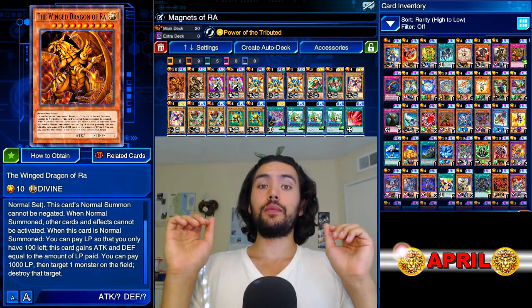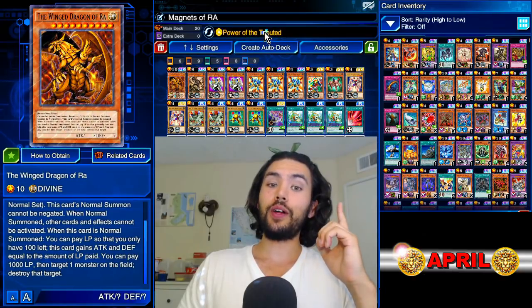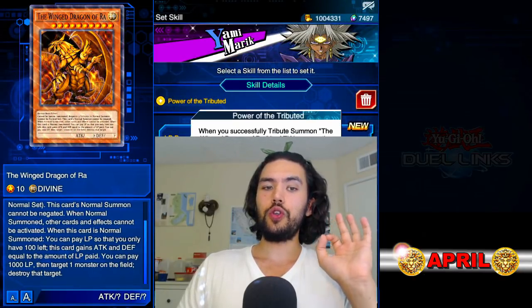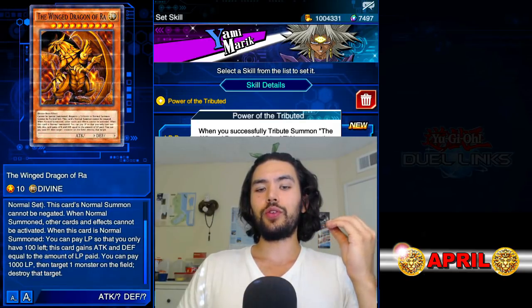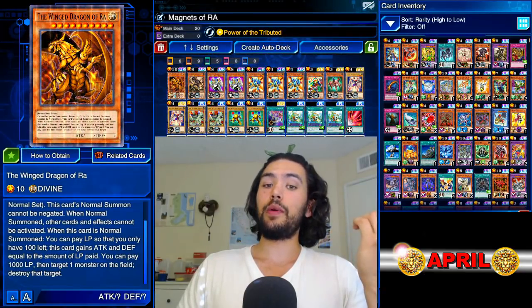Hello, this is James. Today we have new farming technology brought to us by the power of the Tributed, Yami Marik's new exclusive skill from the event. When you successfully tribute summon the Winged Dragon of Ra, its attack becomes the sum of the attack of the tributed monsters and the defense becomes the sum of their defense.